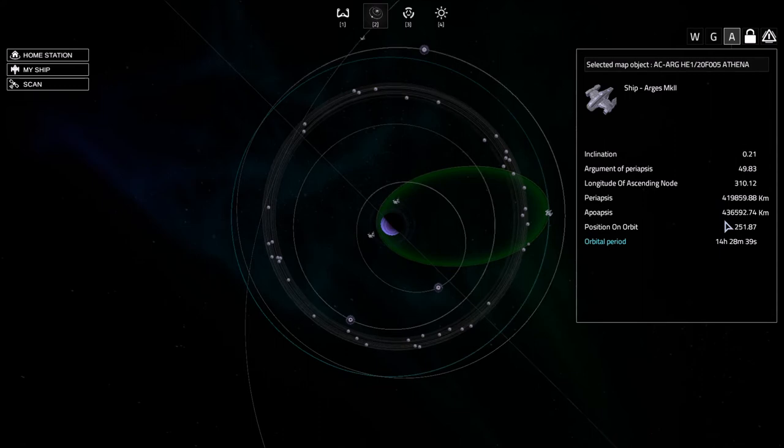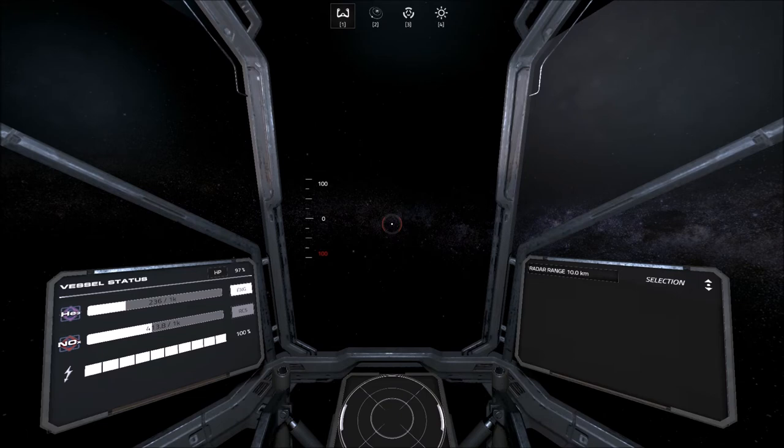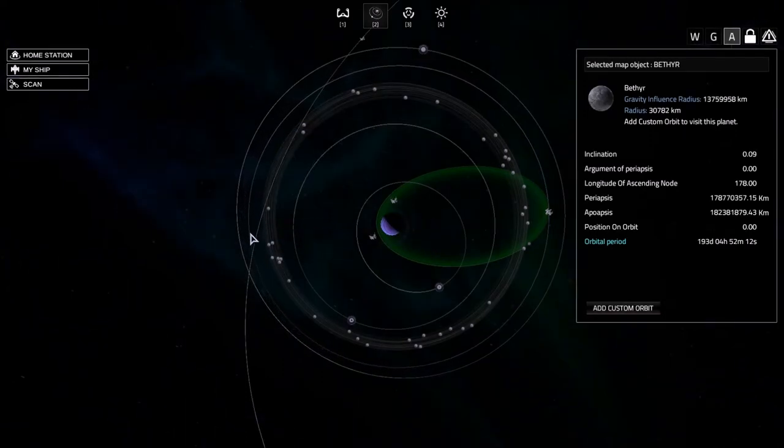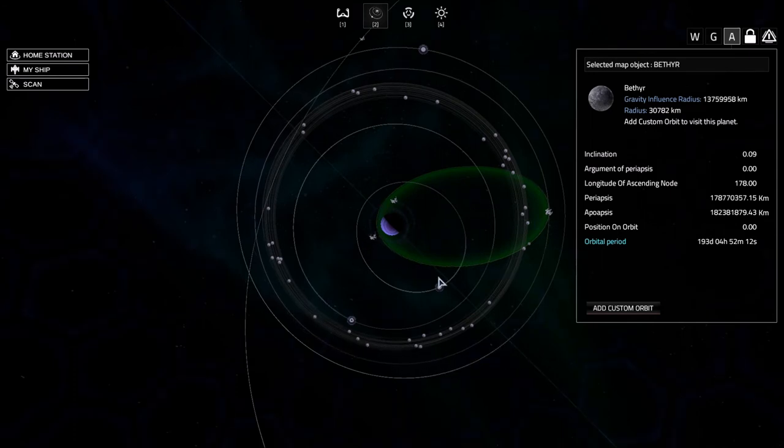If you wanted to reverse this — say you have a nice circular orbit and want to create an elliptical orbit — you do the same thing but backwards. Everything is already in position, so just hit the negative key on the numpad to do a reverse burn. Look at the map and there you go: you can see on the left side the orbit is shrinking back to where it was. Pretty simple.